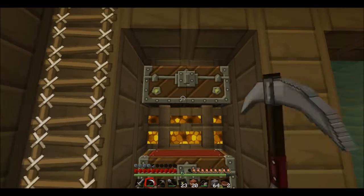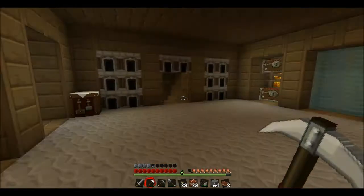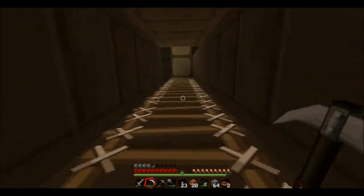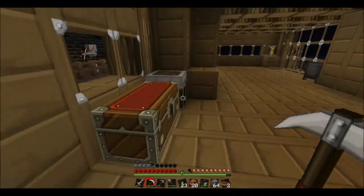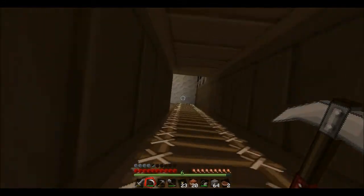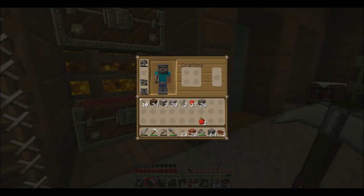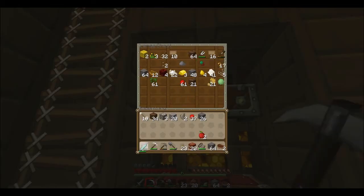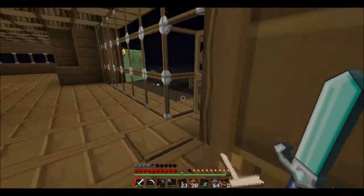Oh right, so I have one diamond. Hmm. Now that is a problem, because without that I can't actually make an ender chest. I'm going to go out to sleep actually, because I don't really fancy dying right now. Do I actually have any armor? Well I do actually, so you know what? I'm going to take this sword and I'm going to go kill some stuff, because I haven't done that in a while. Let's go up here.